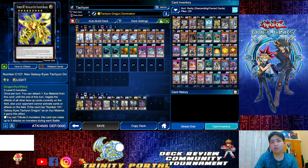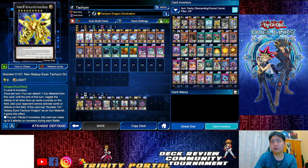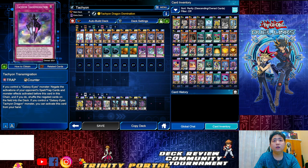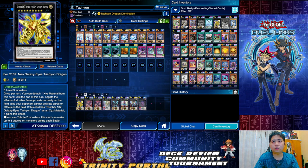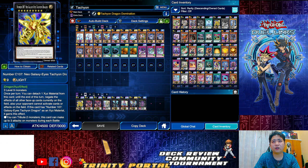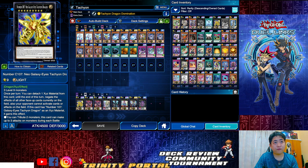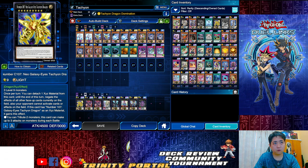For the extra deck, C107 Neo Galaxy-Eyes Tachyon Dragon is the new one. It's also a Tachyon Dragon, so you can still use Tachyon Transmigration. Once per turn, you can detach to negate all other face-up cards and your opponent cannot activate cards on the field — it literally locks everything. If your opponent misses the chance to activate anything, you lock the whole field.